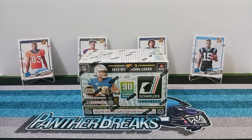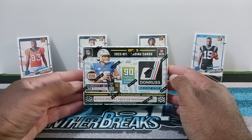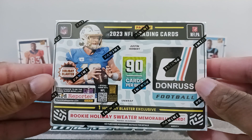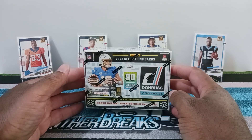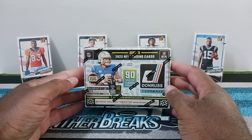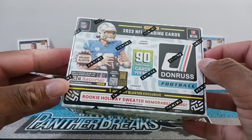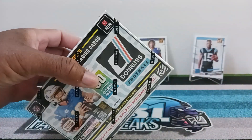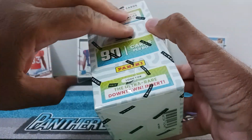What is up guys, it is Panther Breaks 81 back at it again with another video. Hope you guys are all doing good. Christmas came a little early, but we're going to celebrate with the release of 2023 Donruss Football Holiday Blaster. You can see it right there — it says Holiday Blaster. The cover has different colors; the other blaster had a yellowish type of color, this one has a bluish type of color. I'm pumped to see what kind of rookie holiday sweater memorabilia card I'm going to get.